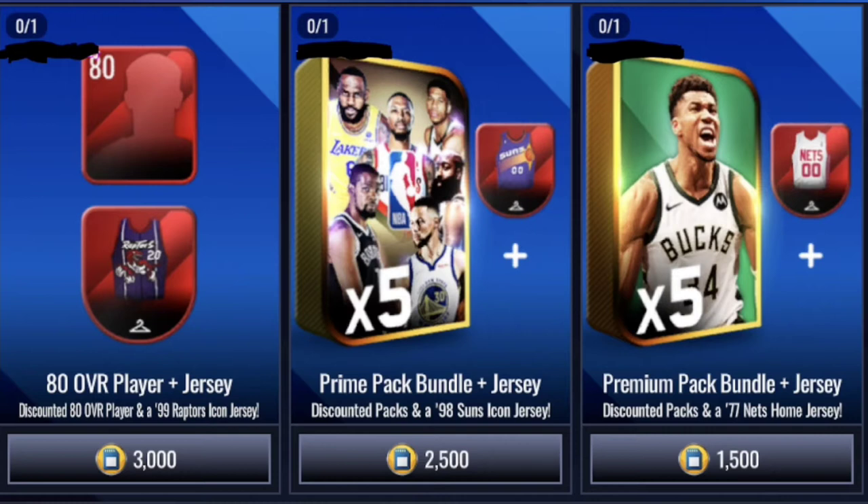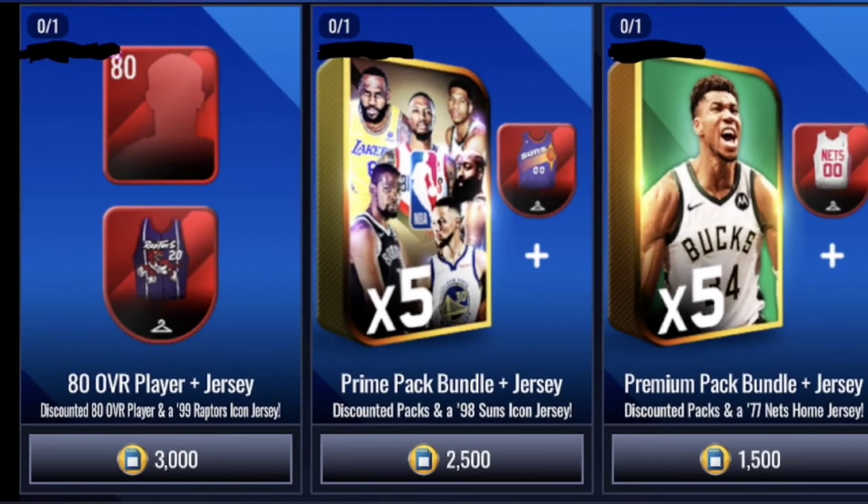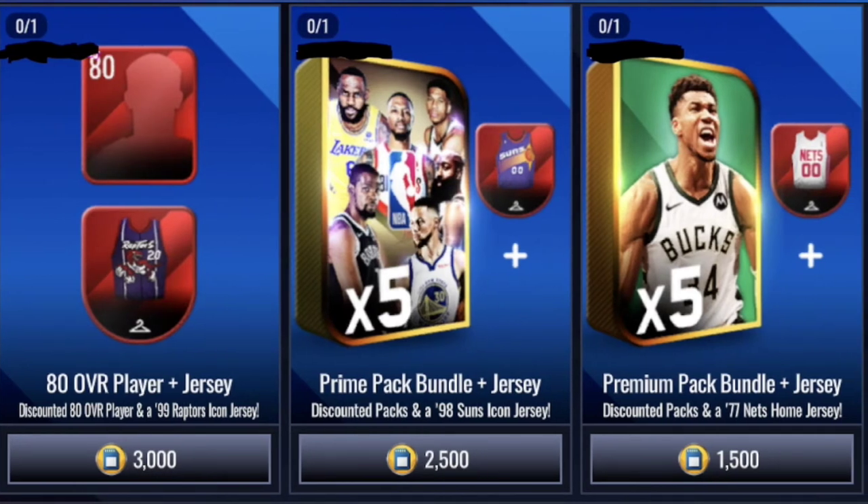Let's go through some packs. For 1,500 we're gonna get a premium pack bundle with a jersey, then we have a prime pack bundle with a jersey for 2,500. So prime packs are better than premium packs. James Harden is bald in that picture — very good photoshop — but the Suns jersey looks pretty nice.